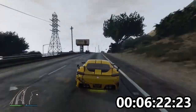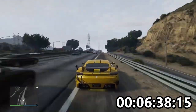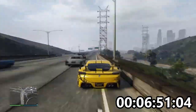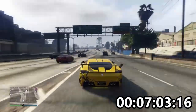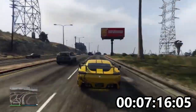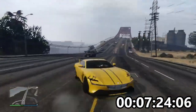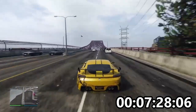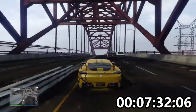Final thoughts: first thing you've got to say about it is it's expensive. The base one will set you back about 2.8 million. On top of that you've got your Imani Tech and your HSW upgrade — by the time you've done, you won't have much change from four and a half, maybe even close to five million dollars. That will give you arguably the fastest car in the game.